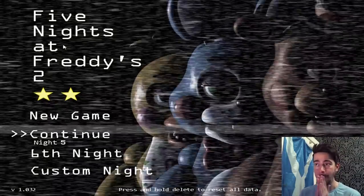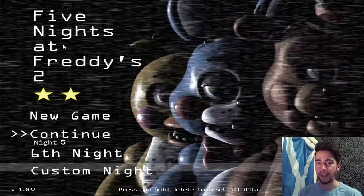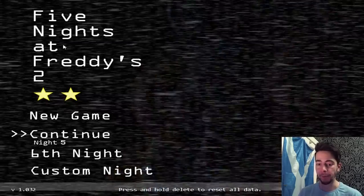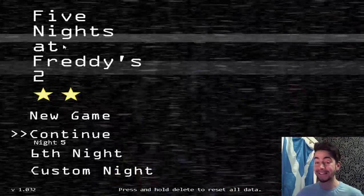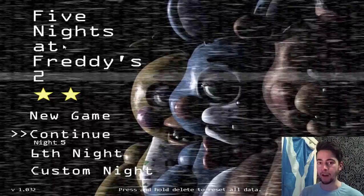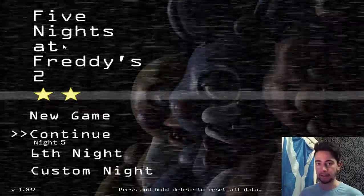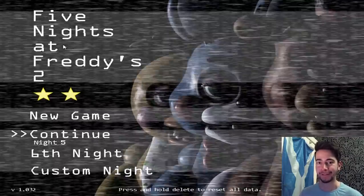Please, Scott, change that for the next game so people don't spoil it for everybody and people can play through it properly. Hopefully it's a different code — it is different between Five Nights at Freddy's 1 and 2. In FNAF1 it's just C, D, plus and it automatically does it, but in Five Nights at Freddy's 2 you also have to click Freddy's nose.